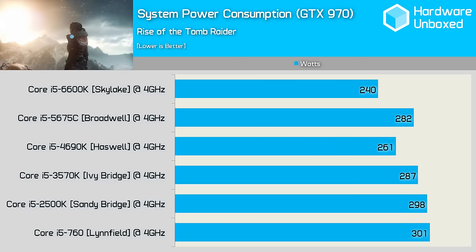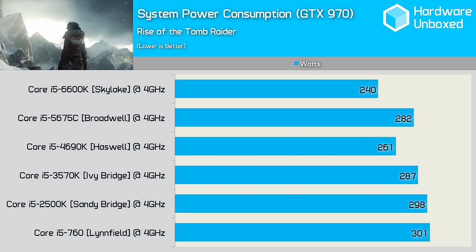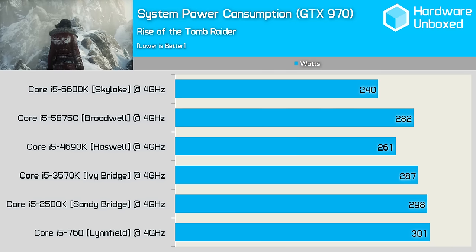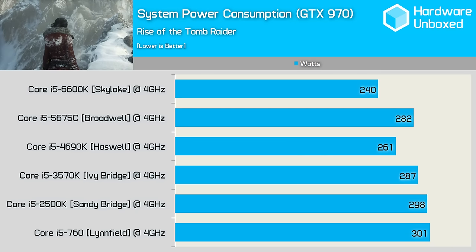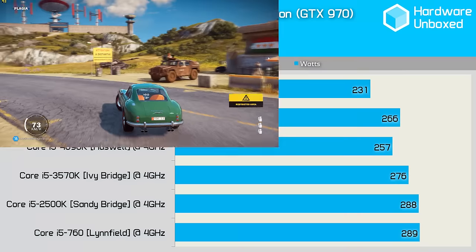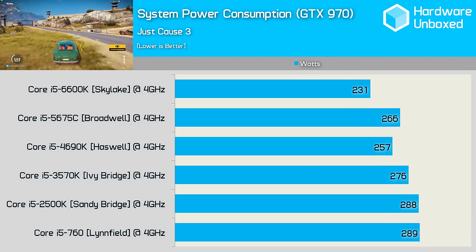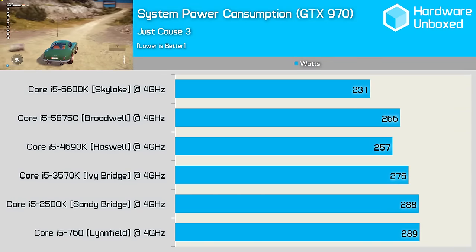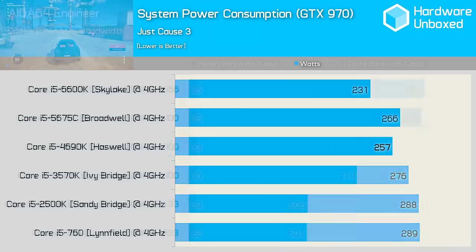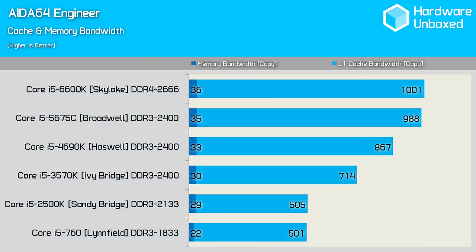First up, we have the power consumption results from Tomb Raider using the GTX 970. There have been improvements along the way, with the exception of Broadwell and its power-hungry L4 cache. The Skylake system consumes 8% less power than the Haswell system and 19% less than the Sandy Bridge system. The CPU-bound Just Cause 3 saw a similar 20% reduction in power usage when going from the 2500K to the 6600K. Interestingly, the heavily overclocked Linfield 760 at 4GHz only consumed an extra watt compared to the 2500K. Finally, some memory benchmark performance data has been provided for those interested, with Sandy Bridge tested at DDR3-2133 and the 760 limited to 1833MHz.